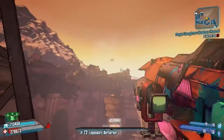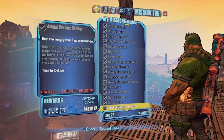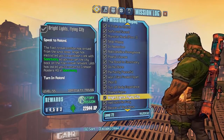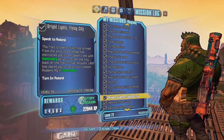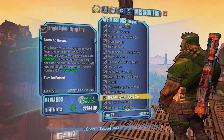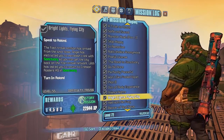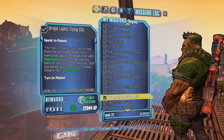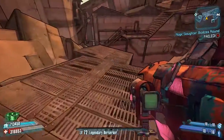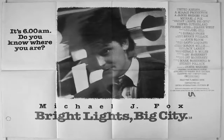On to Borderlands 2 — I'm currently in the hole where Sanctuary once was, aptly titled Sanctuary Hole. We're going to be looking at the mission you get to return to Sanctuary after it takes off, called Bright Lights Flying City. This is a reference to a novel written by Jay McInerney, published on the 12th of August 1984. It's written about a character's time spent caught up in and escaping from the mid-1980s New York City fast lane.